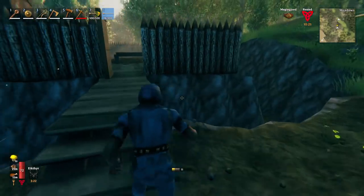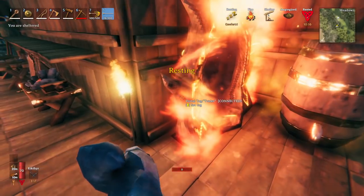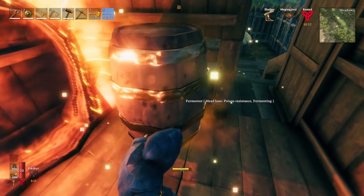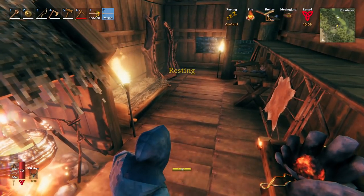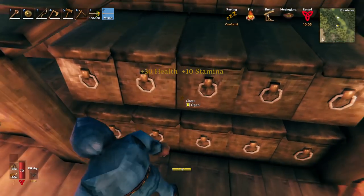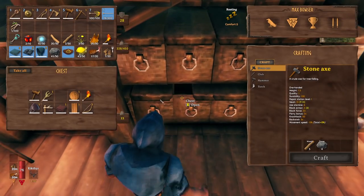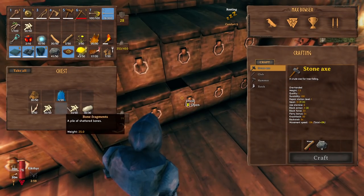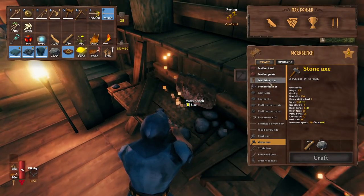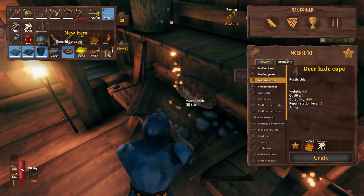I'm just about up to speed on the trench. I'm gonna pause the video and work on it some more. But first I want to see — yeah, that's still fermenting — I want to get that poison resistance before I go. Also, I want to make a cape. I haven't made one yet — I forgot there's capes in the game. So I'm going to go ahead and make a deer hide cape.